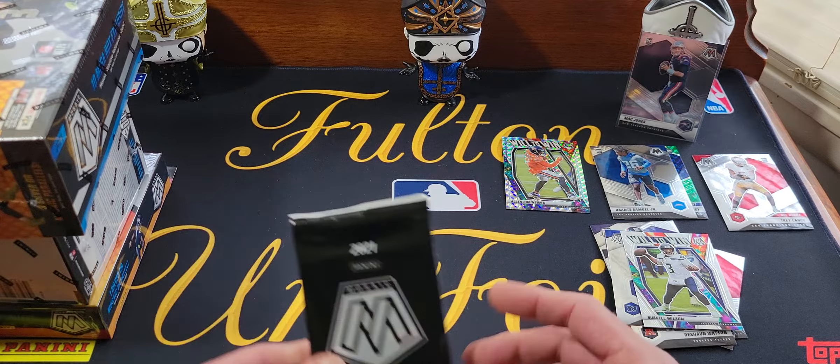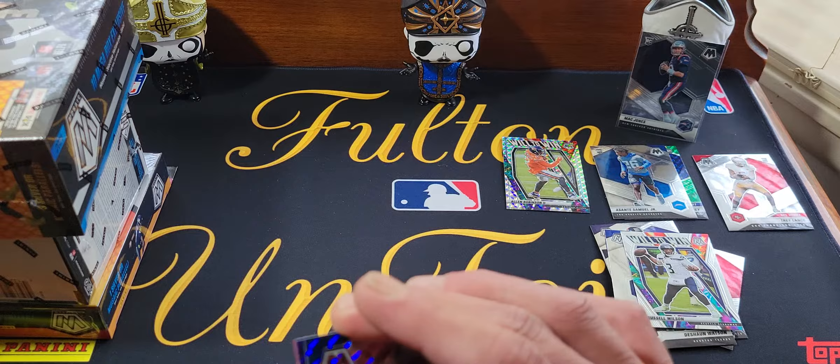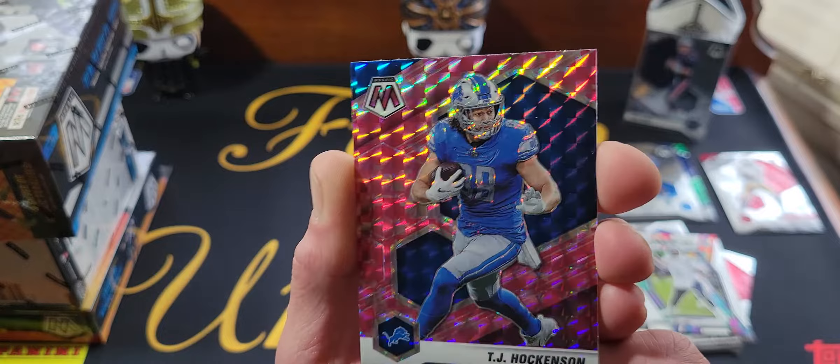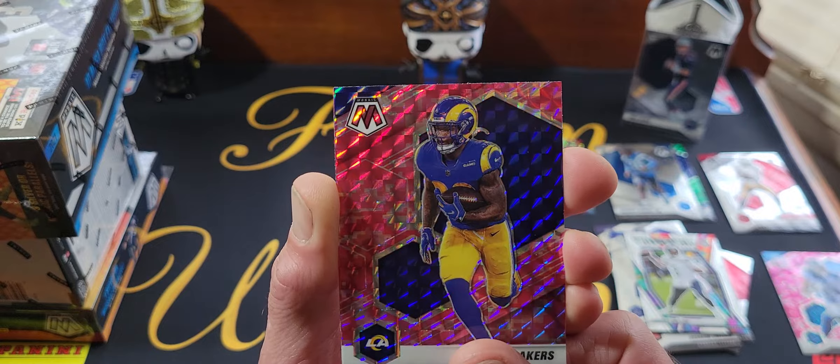Let's get into the pink camo pack. I did open one of these on camera that had four cards in it — that was weird. This one has three. We got TJ Hockenson as our first pink camo. I don't even know if I get it on camera where you can see the camo in the background, but it's there. Second one we got Cam Akers.